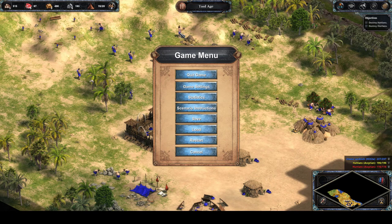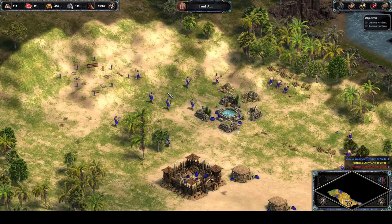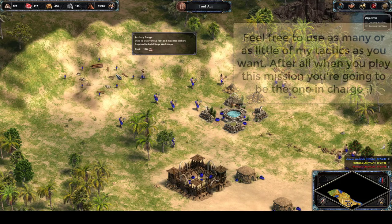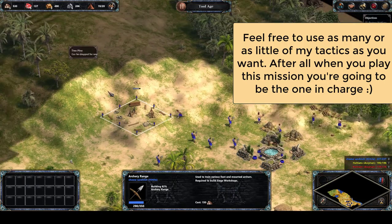Fortunately, two of the Hattian villagers wandered by and I converted them with my priest, giving me two free villagers without spending any food. That was great because, as you can see, I've used up most of my food - advancing to the Tool Age cost a whopping 500 food. Next I'll explain the rest of what I've been doing here and why.